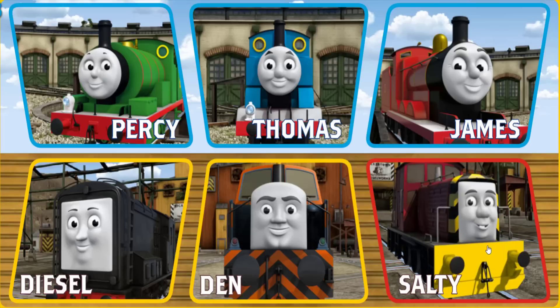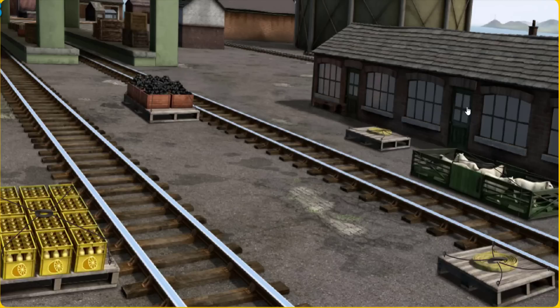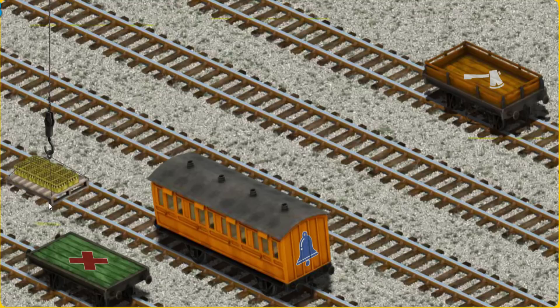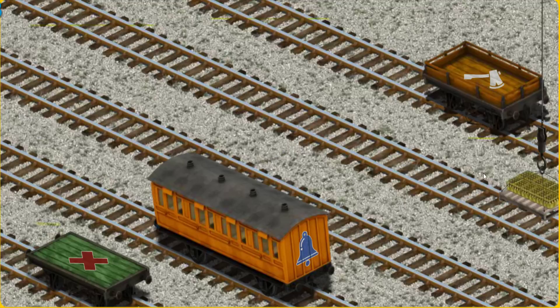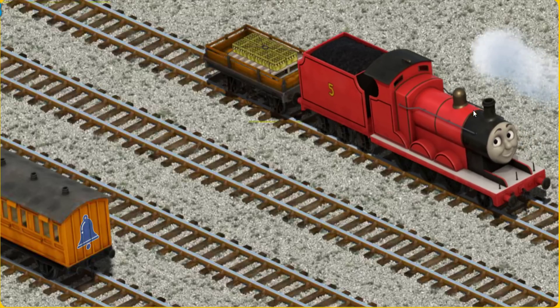Play again. It's a busy day at Brendam Docks. Thomas and his friends have many deliveries to make. Choose who will make the next delivery. James must deliver the bottles of lemonade to Knapford Station. Help Cranky find the bottles of lemonade. That's it! Let's lift and load. Now the cargo must be loaded. Show Cranky where the orange flatbed with the picture of an axe is. That's it!